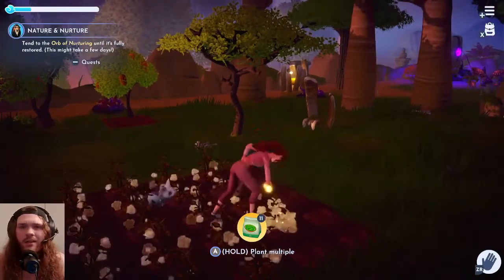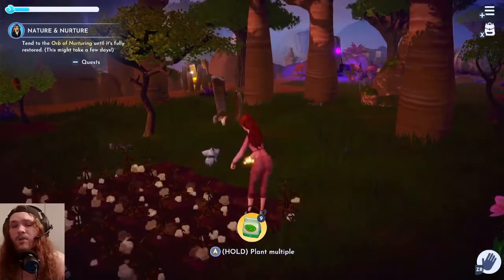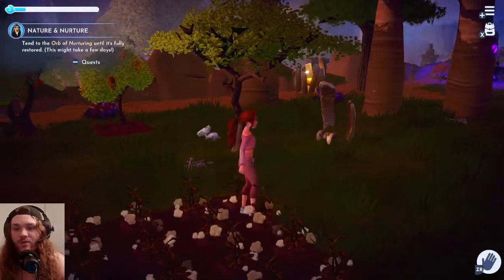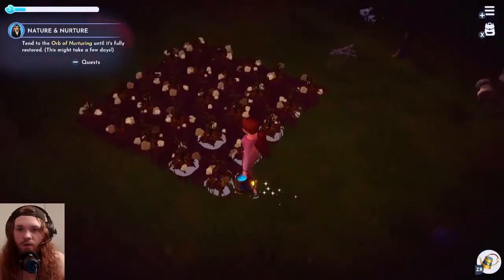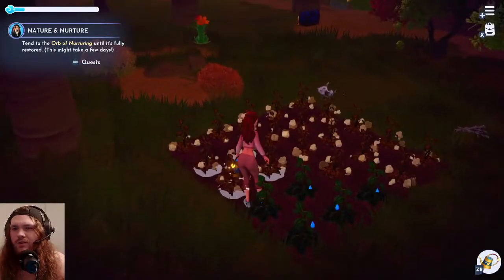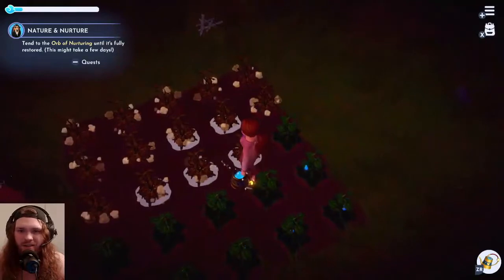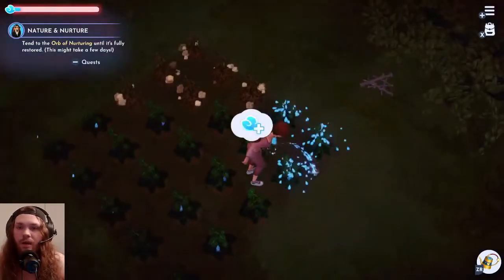I'm definitely going to try to get Scar to friendship level 10 as fast as I can. Also, Woody and Buzz are on the way to the game in late fall, so it's coming up. I just have to water it with our new and improved watering can. I'm wondering if this can actually put out the fires in the Forgotten Land — I doubt it, they're probably saving that, but maybe we'll go take a look.